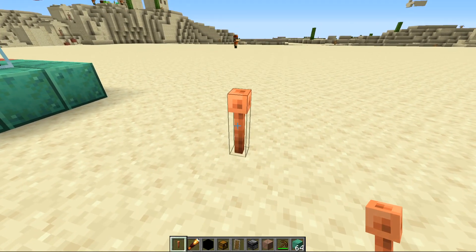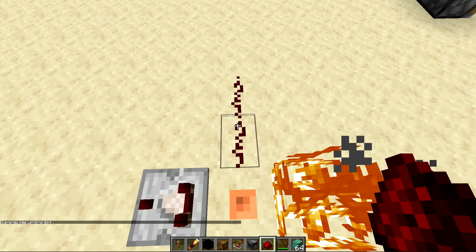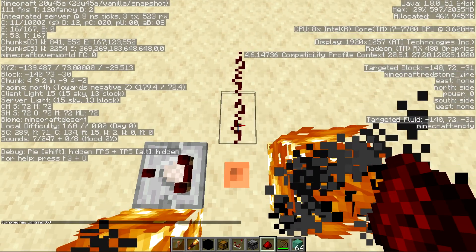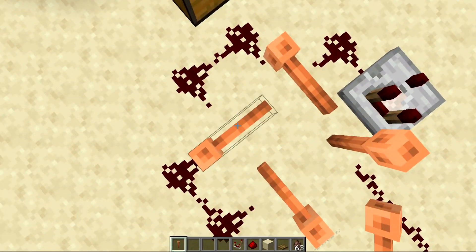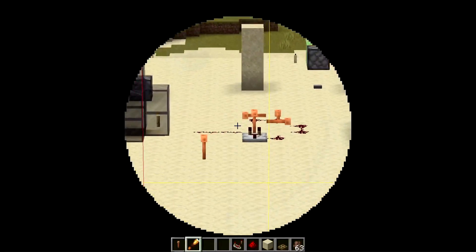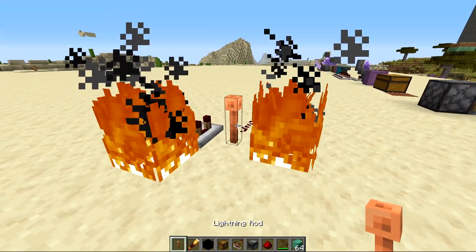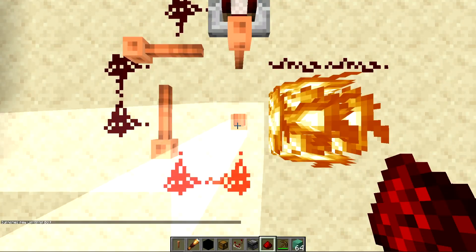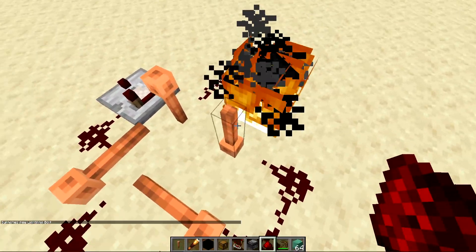Another new item is the lightning rod, found in the redstone tab. When lightning strikes it, it produces a redstone signal of level 15. Any lightning that strikes within a 64-block radius will be directed onto the lightning rod — about four chunks in each direction, which should cover most of a base. The lightning rod can be turned any direction and redstone will point into them. When lightning does strike, it produces fire around the rod, so make sure those nearby blocks aren't burnable — even string can help prevent this.